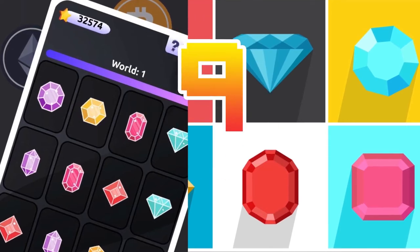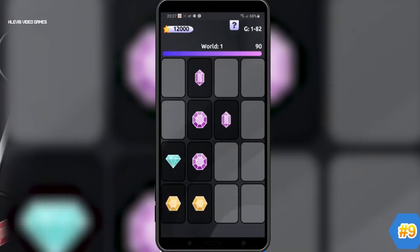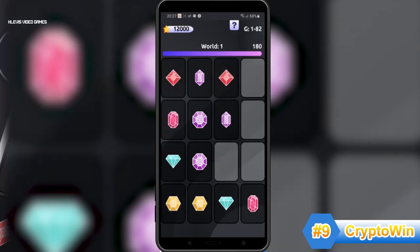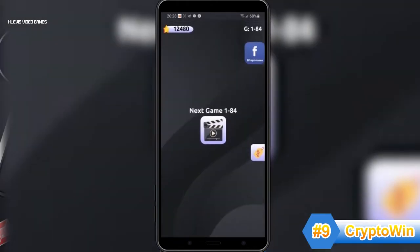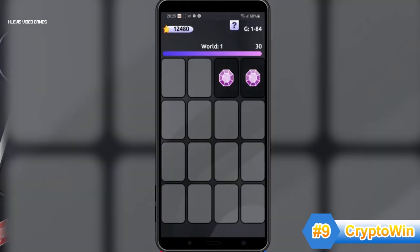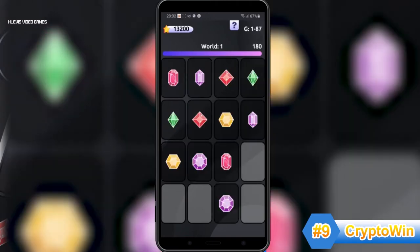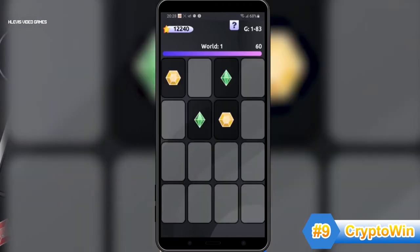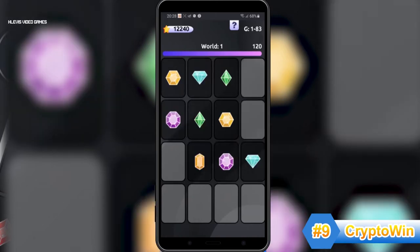Flaming the ninth spot is CryptoWin, a fun Bitcoin game that tests your memory. The game's mechanics are pretty simple: flip through the cards and find all the pairs before time runs out. The faster you find all the pairs, the more points you earn. CryptoWin has hundreds of levels you can play, and in each level there are 10 worlds or mini-levels that you have to go through. Each level gets progressively harder, but that doesn't take away from the fun — if anything, it makes playing the game even more gratifying.